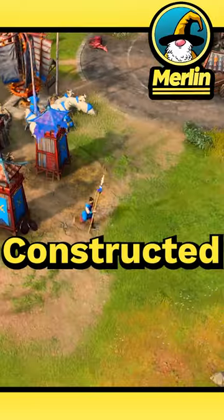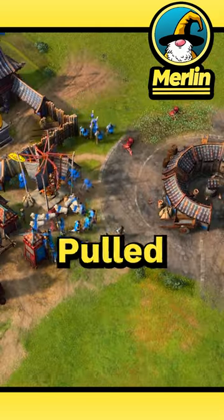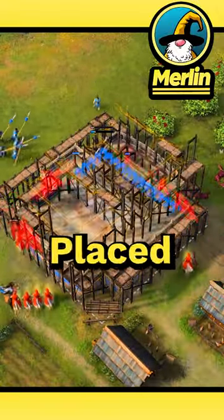Five spears are then constructed, being supervised so they build faster. Now comes the fun part — all the villagers are pulled. Every single one of them. And they're pulled right into the core of the opponent's base, where the Barbican of the Sun is then placed.